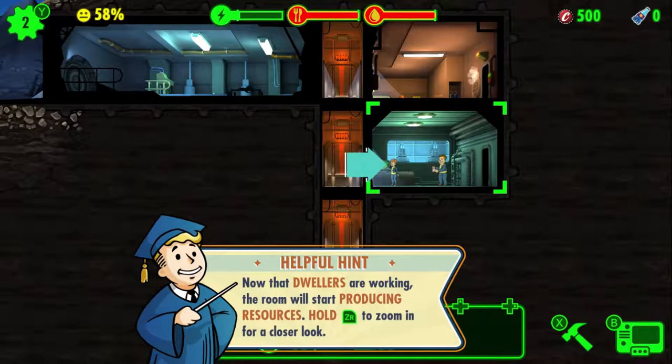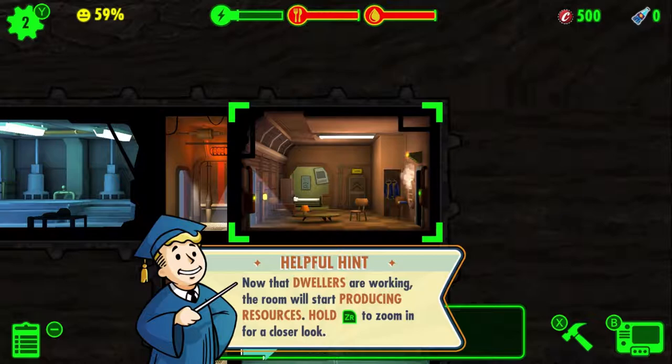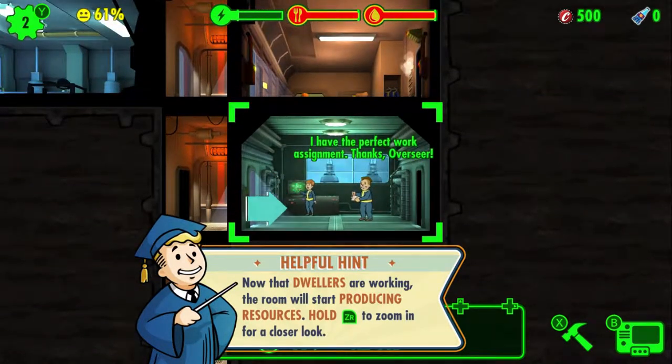Now that they're working, they'll produce resources. Roll ZR to zoom in. I'm zoomed in — Veronica and Nicholas are in there. Now I can zoom out with ZL. If you're in dire need of extra resources, you can rush. I'm pressing up — Activate! We've completely completed our rush and collected caps. Let's build a second room.